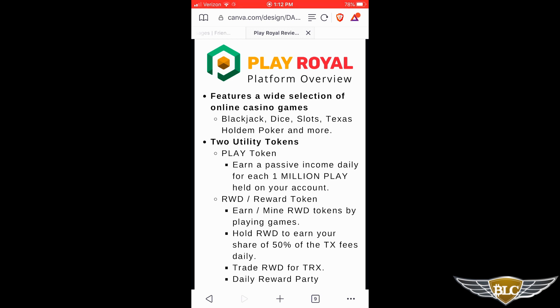RWD holds a nice value against TRX — around 0.8 TRX per RWD token last I checked. You can also hold your RWD to participate in one of the daily bonus reward parties, where you can burn any amount of reward tokens to earn a proportionate share of the reward pools of supported cryptocurrencies being gambled on the platform. This reward party prize pool is generated by whatever gaming happens that day, and the more the house wins, the larger the rewards. This ebbs and flows daily, kind of like the crypto markets.